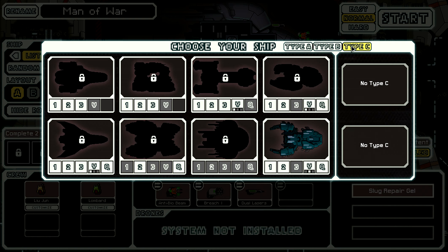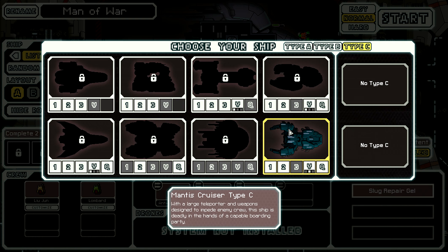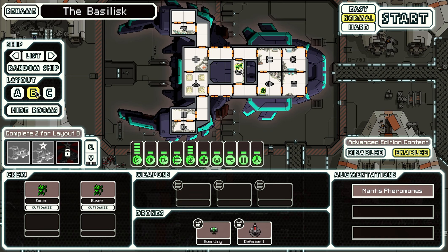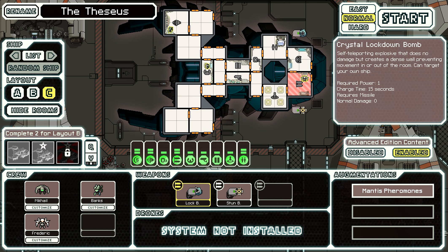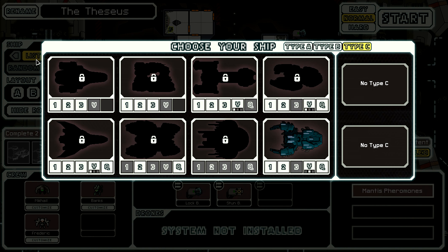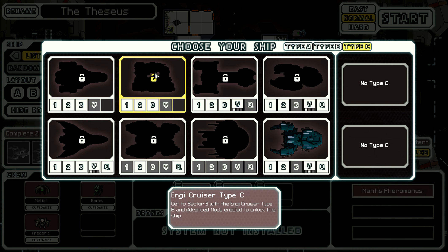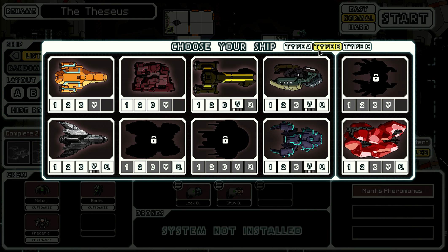There are a few more changes in the game. I did a few test runs and managed to unlock the Mantis cruiser type C, which is a bit like the Mantis cruiser type B - it just has a cloning bay instead of a med bay. I'm not sure I like that. You also get a Lanius and an NG crew, plus crystal lockdown bombs and stun bombs. You unlock type C by using the second type of a ship and getting to sector 8, which shouldn't be that hard.